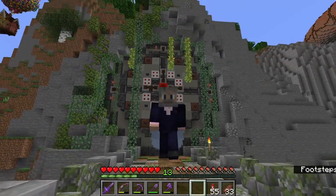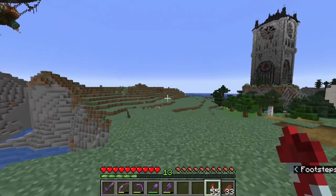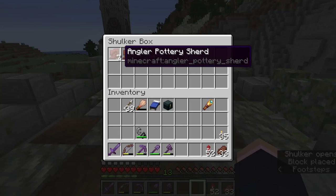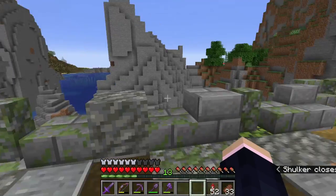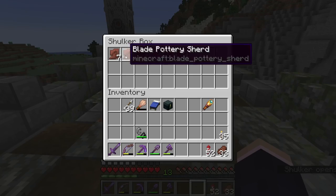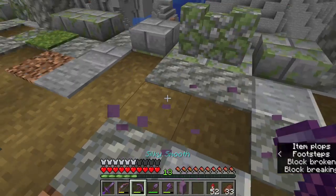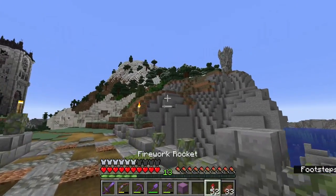Hello everybody, and welcome back to another episode of Building with Flo. Right now I've had enough of explodificating the trees. I just want to do something different. Right now I want to focus on these pottery shards. I've got six different ones already, found in the underwater ruins where I found the sniffer egg, but there's still plenty more to be found. I need to find a desert temple, a desert well, and trail ruins.